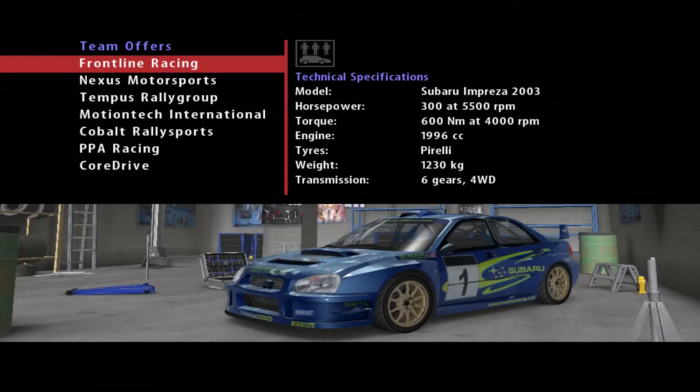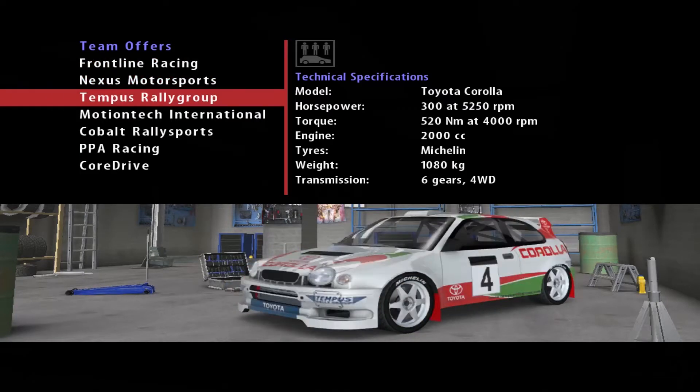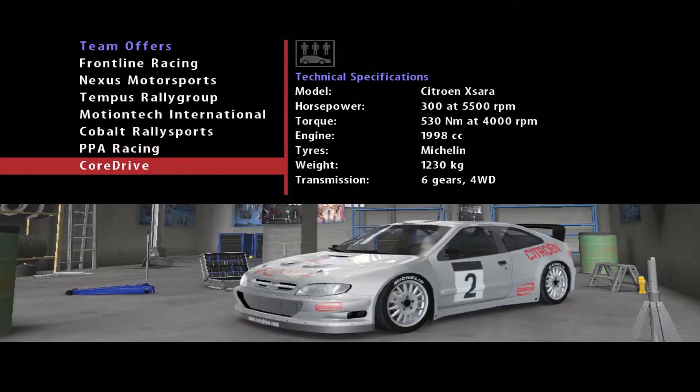Next big decision is the car. I've already decided what car I'm going to take based on how it looks on the inside, because I'm running this at a higher resolution than it's meant to be run. So it's a bit dodgy in some cars - you can't actually race the Toyota on board at that resolution because you just end up seeing the roof, which is hilarious. But we're going to be driving the Citroen Xsara.